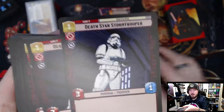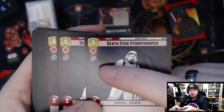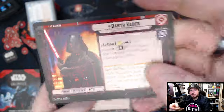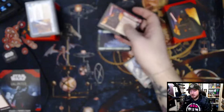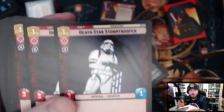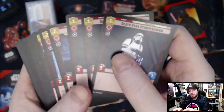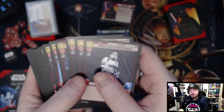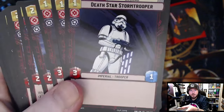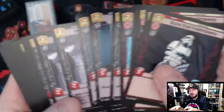This card here costs one mana — that's your casting cost — and it's a red/black card, meaning you need red and black in your leader and base combo. If you don't have those colors matched, you pay two extra resources for every icon you do not match. So you can play any card in any deck but you pay a casting cost penalty if it doesn't match your leader.